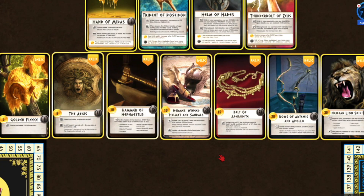And that's the gameplay in a nutshell. But there are just a few other important concepts I want to cover — they're all critical to the game and each has its own nuances. First are the relics. These are well-known items from Greek mythology, like the golden fleece, belt of Aphrodite, or bows of Artemis and Apollo.